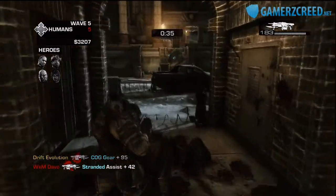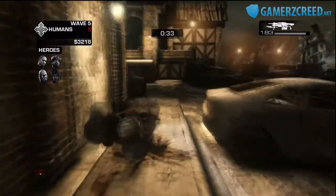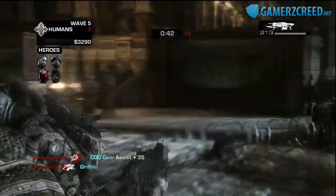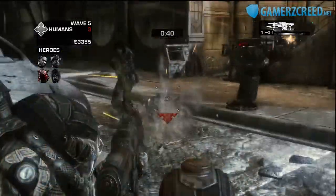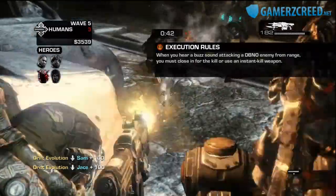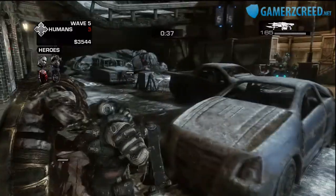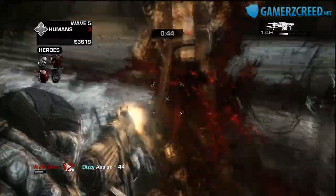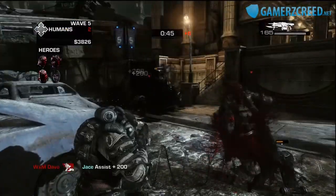Did somebody take my kill? Oh, there's a mech there — somebody's already got the Silverback on the AI team. Do I have to execute them? Yeah, I have to go and execute them with this character. I can't really get through there. There are some characters like the Wretch and the Ticker that are really good with getting through the fortifications.